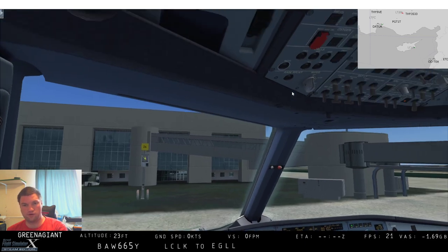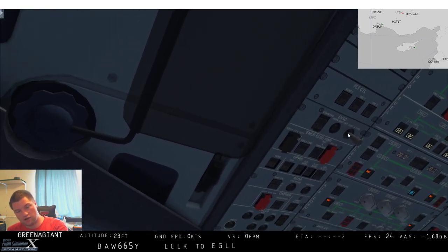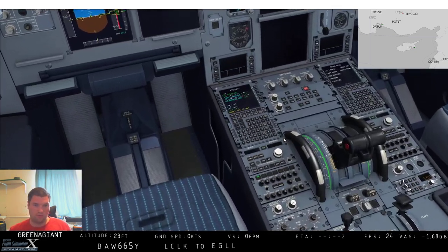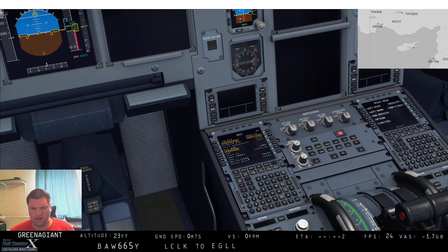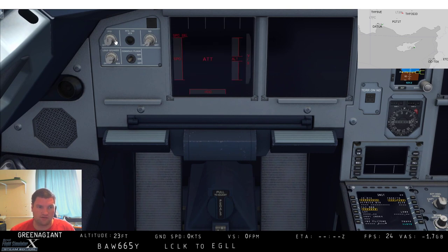Let's get the batteries on and flick on the external power. Let's just check our ground services — everything's connected, good. We're not going to randomly run out of battery. I know I do this in my own order rather than the proper order as per the SOP, but it gets the job done as you saw yesterday. Then click that button to align the INS — you can set it to faster align in the settings, but I've got it on a medium realistic sort of thing.